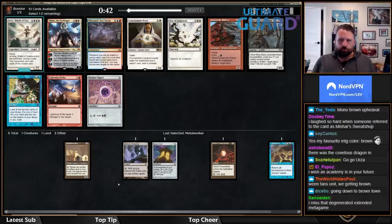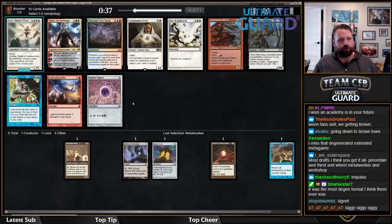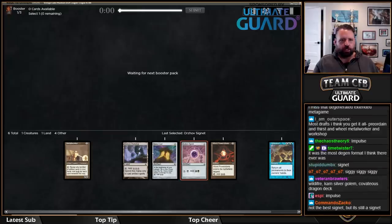So now there's Impulse and Orzhov Signet. This is kind of like the Workshop versus Preordain pick, but both cards are worse now. I kind of feel like I'm supposed to just take Signet when I have Workshop and Metalworker.